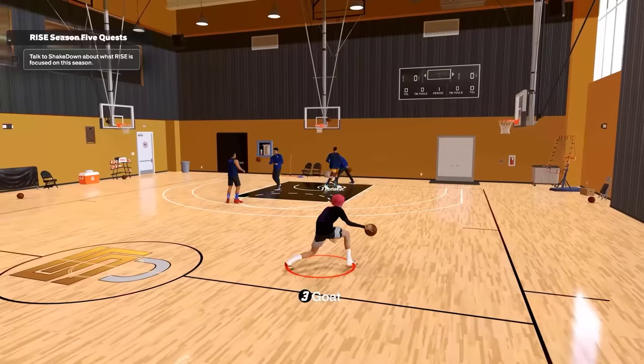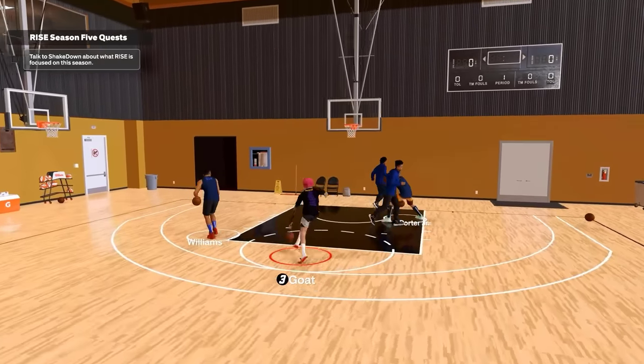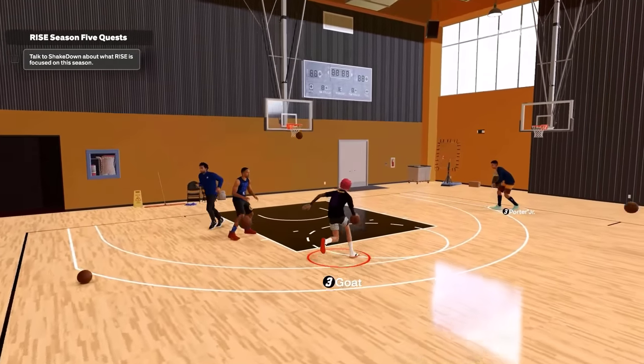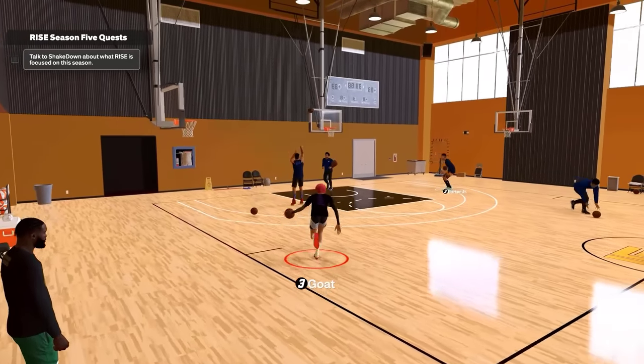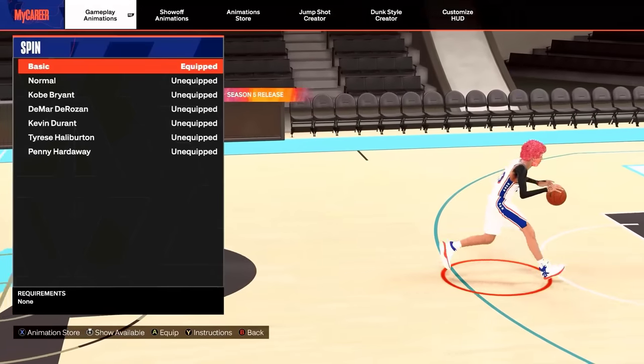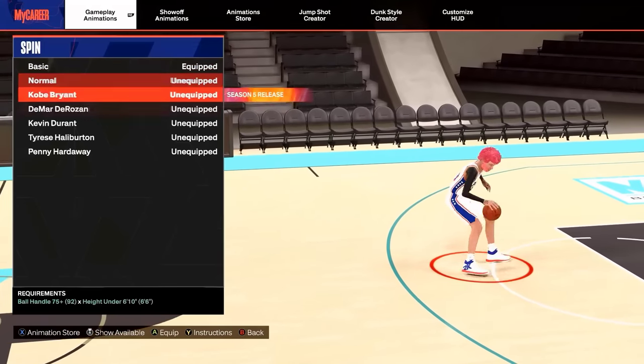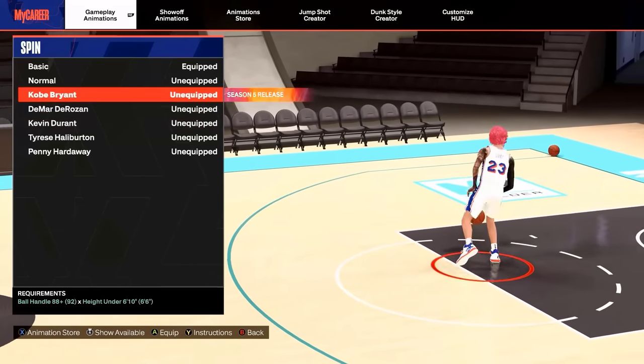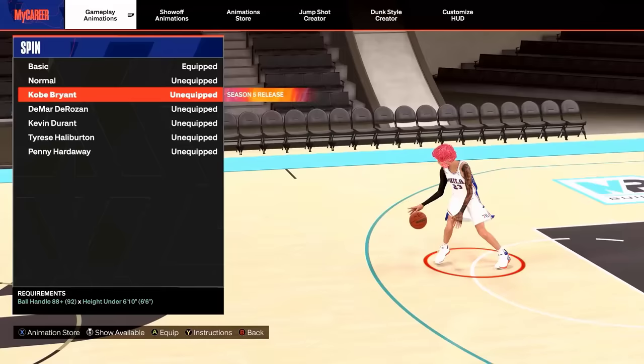This new Kobe spin is fire. The under the leg into the spin — I love it, it's super clean, I'm giving it a 10 out of 10 and putting it on. No elite players are using spins, but you've got two options: Kevin Durant — you only need a 75 ball handle — and Kobe Bryant. I am putting on Kobe Bryant for sure.